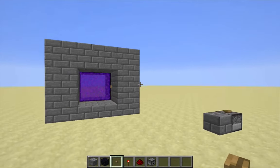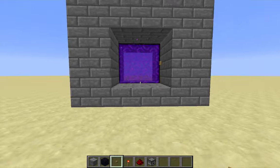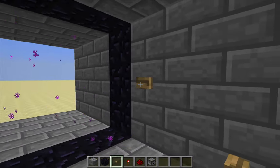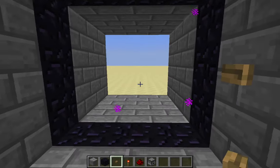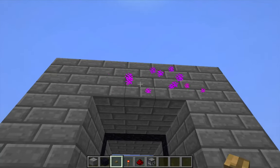But of course that's broken now, so I'm going to switch to the 1.9 snapshot and show you how it looks now. Okay, I've returned in the 1.9 snapshot. Let me go ahead and try to activate this nether portal here - and that was a big fail. What happened? All that purple stuff up there, it's all over the place.